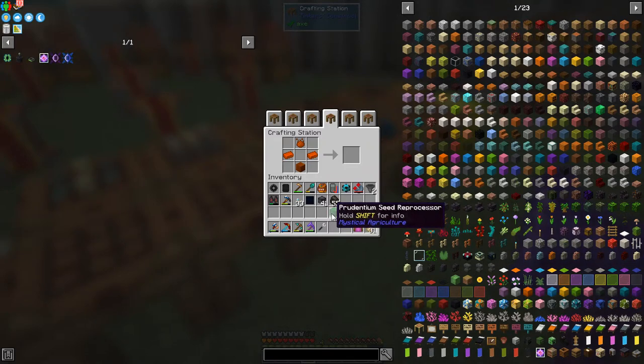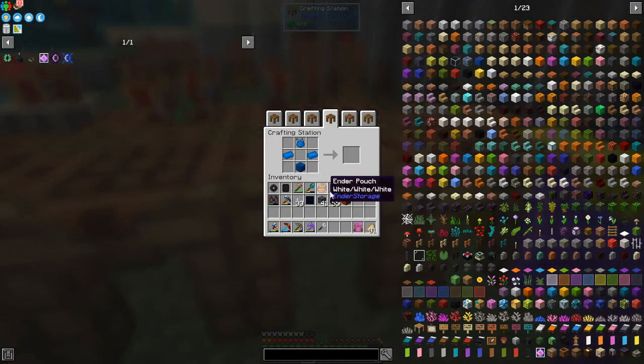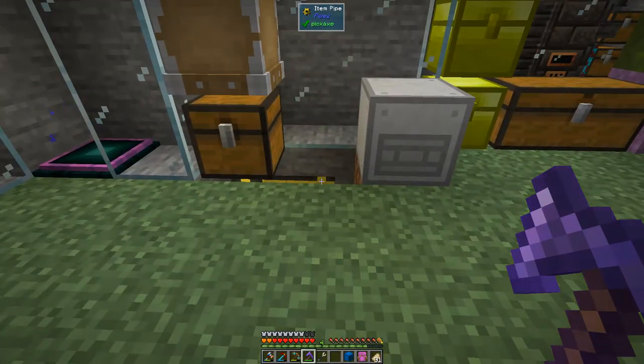Next is the Tertium version, which has now got 55 and 100. I think that's getting decent. The last one I'm going to do today is the Imperium version, and I think we're starting to get some fuel savings at this one. Fuel usage is now 320, and operation is 20 per tick, so it's 10 times faster and uses a little bit more fuel.